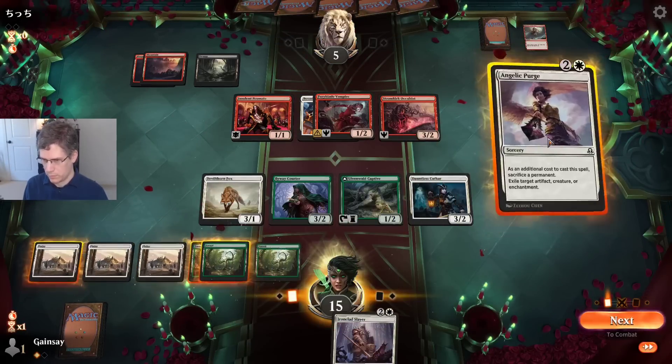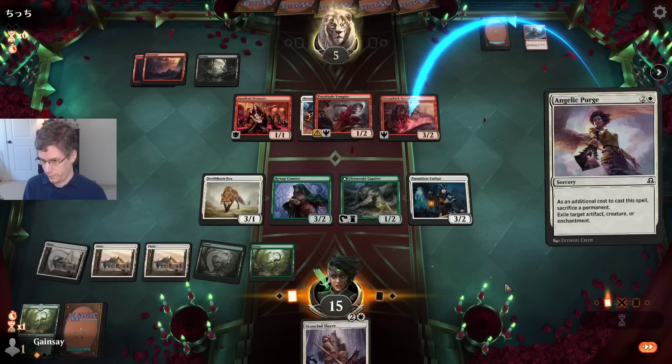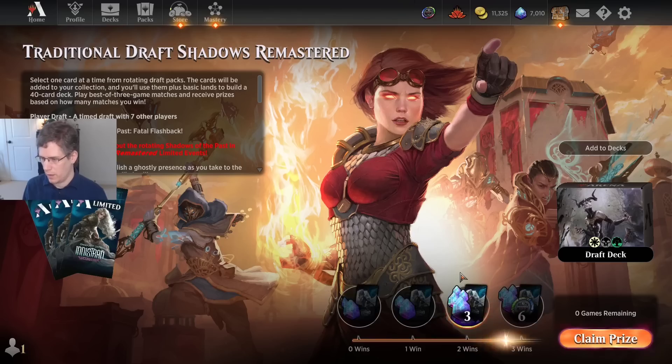The opponent doesn't want to play anymore, I think. They could maybe have Gisa's Bidding but I think it's more likely they've just given up. They have indeed given up. All right, well, I'd like to dedicate that trophy to Insolent Neonate. I'll see you next time.